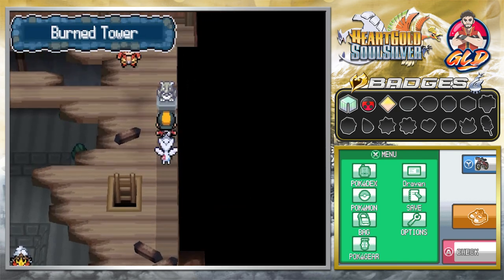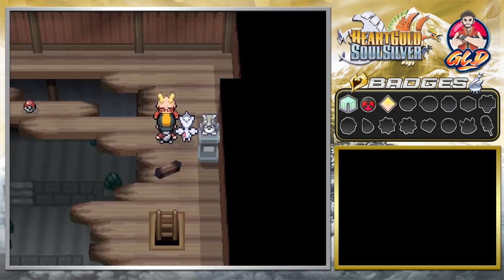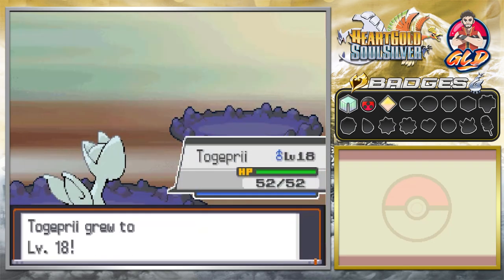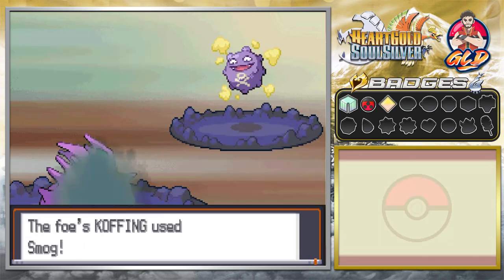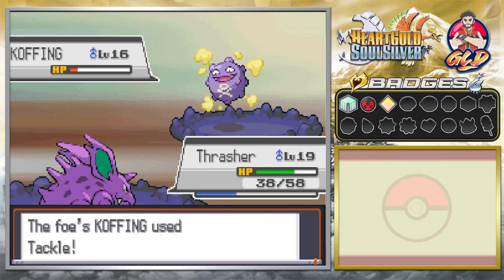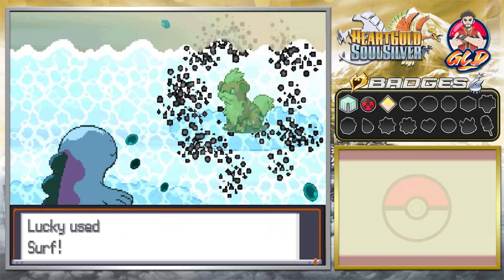We battle a Fire Breather who boasts about fire. We use Extrasensory on his level 18 Togepi — wait, his Togepi — then fight a Koffing with the Peck attack. It tries to Smokescreen but we Peck again and win. Next comes a Growlithe, so we go with Lucky and the Surf attack for the win.